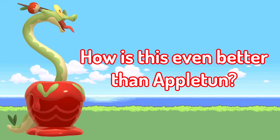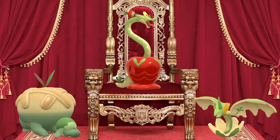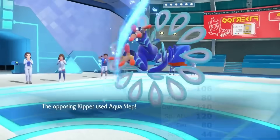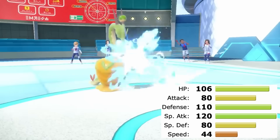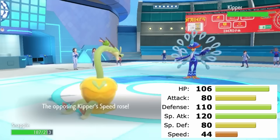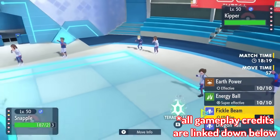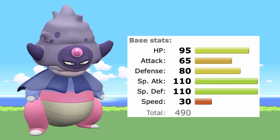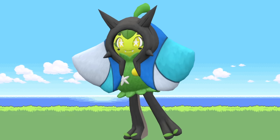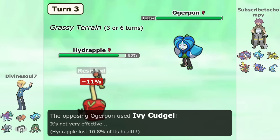So what makes Hydrapple different and more viable than Appletun and Flapple? With a 55 base stat increase, Hydrapple is far bulkier, with defensive stat splits of 106 HP, 110 Defense, and 80 Special Defense — ridiculously solid, putting it on par with or arguably better than Glowking. It's able to wall Pokémon like Great Tusk, Rillaboom, Ogerpon Wellspring Mask, and Iron Crown with ease, being quite resilient defensively.